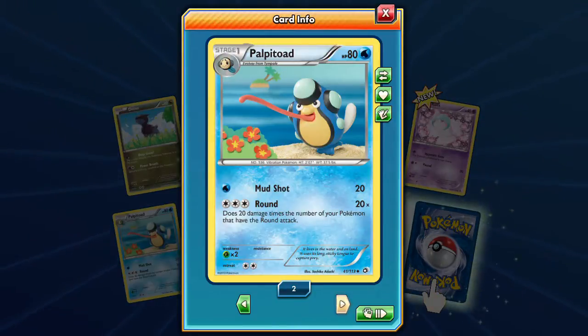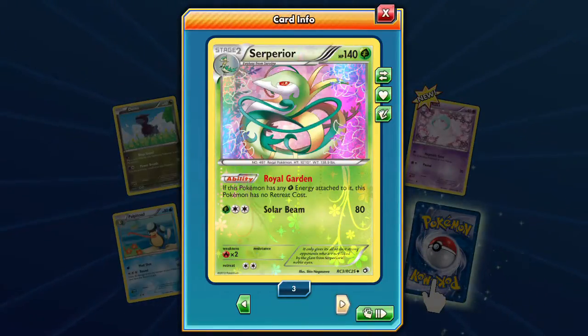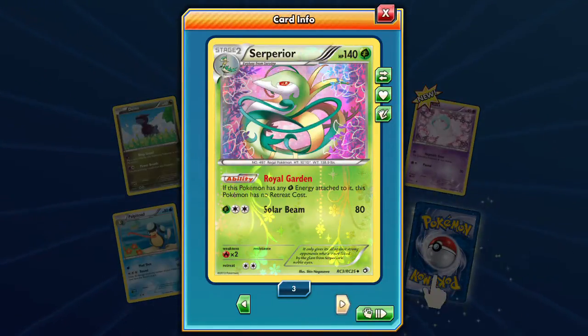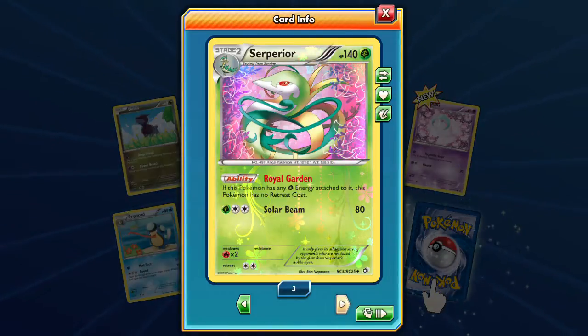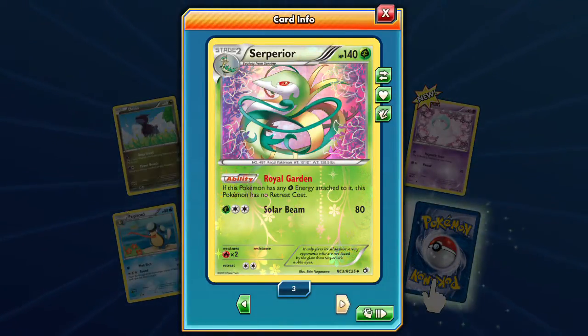Interesting — Palpitoad with Mud Shot and Round. The Round attack does 20 damage times the number of your Pokemon that also know Round. This goes perfectly with Meloetta, except it's a little more powerful than the Tympole one. I wonder if that was ever a thing — I want to try it out. Servine with Ring Out, and we got the superior — our third one — it's a full foil. Love the Radiant Collection stuff, this is pretty cool.